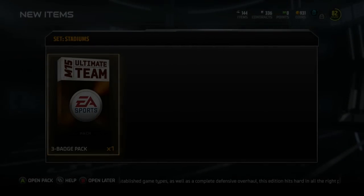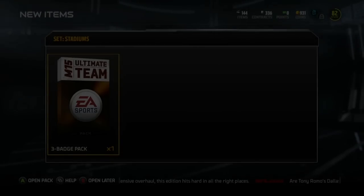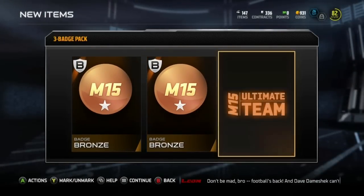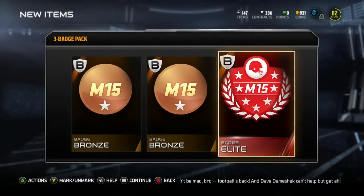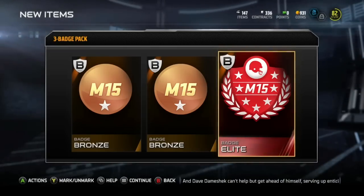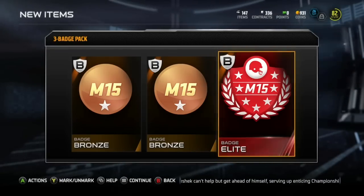Sometimes you get lucky - a lot of times you'll just get bronze badges, sometimes silvers. But in this particular case, wait for it - bronze, bronze... Elite! Yes, that's an elite badge in a stadium pack. It can happen, confirmed. That is awesome and worth a ton of coins.